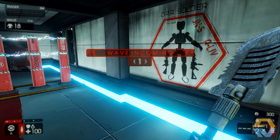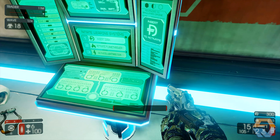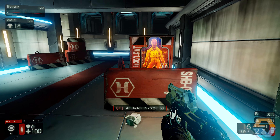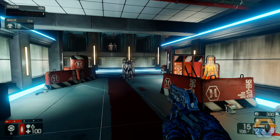Oh boy. We've got a shovel and then we've got our 9mm pistol. What's this here? Activation costs 50. Oh, have we got traps? Activate arm — I'm not sure what that could be, I guess we'll find out.